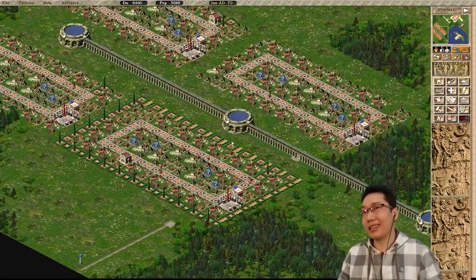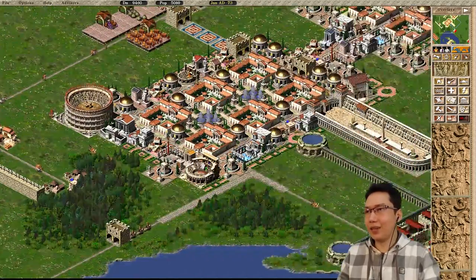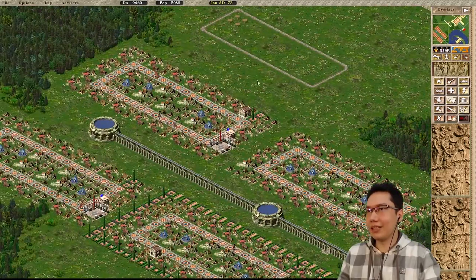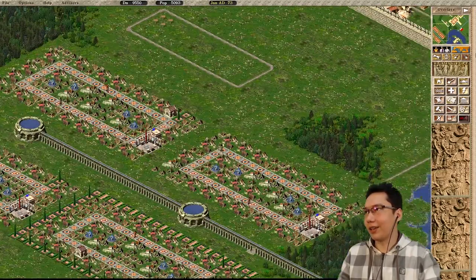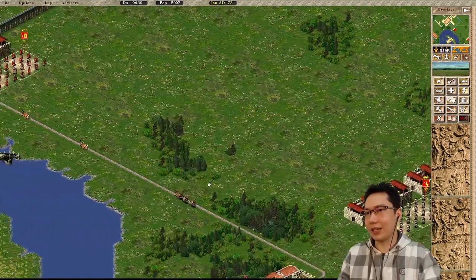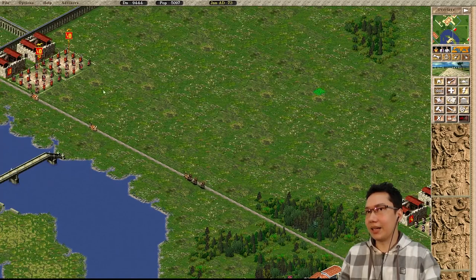Basically each one of these blocks can hold a thousand people, and these are holding 200 each. So we probably need 9 of these. We've got 5 here, and I'll probably put 4 right over here. Let's make some space for it — I'm gonna clear off these trees right here and we can get 4.